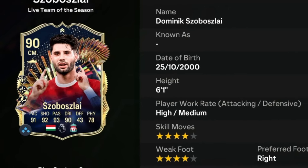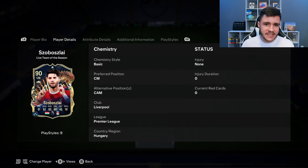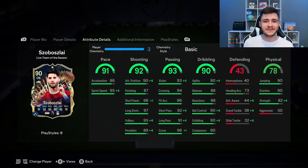Sobizlai is a 90 rated card. He has high medium work rates, right footed with four star skill moves and four star weak foot. We don't see much versatility with the card as he can only play the center mid and center attacking mid positions. And if we look at his in-game stats in a bit more detail, we can see that the card is very well rounded from an attacking perspective.